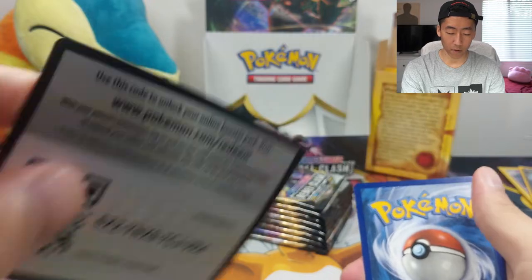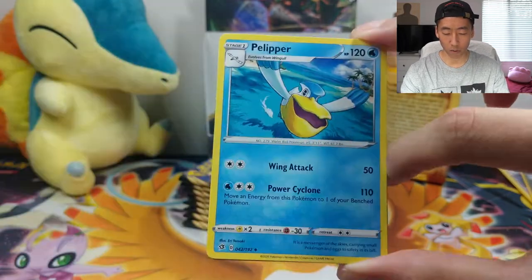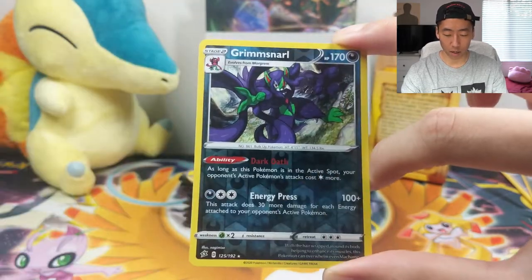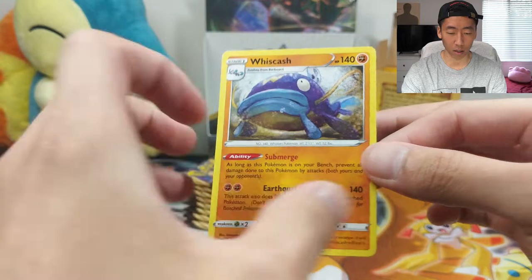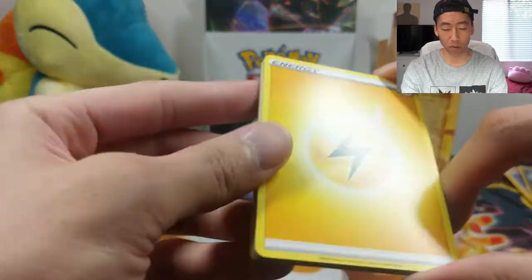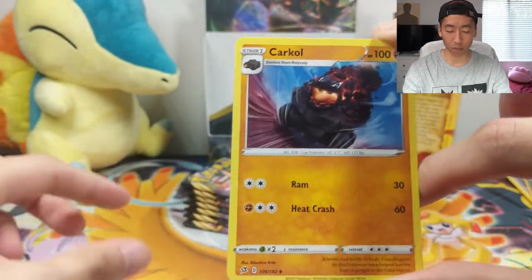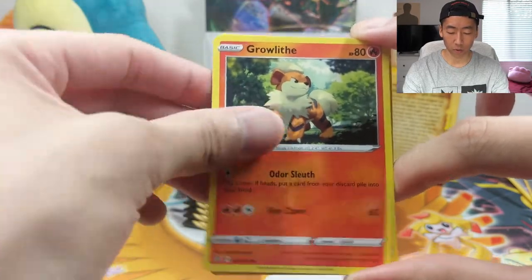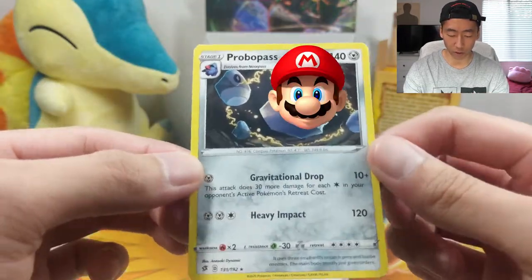Moving on to this pack with a code for you guys. We have a Grass Energy, Medicham, a Pokeball, Pelipper, Dreepy, Farfetch'd, Honedge, Sinistea, a Vullaby, Grimmsnarl Reverse — that's our first Grimmsnarl — and a Wishcash non-holo. We're nearing the halfway point for this part, hopefully we can pull something good in the remaining packs. Next: Lightning Energy, a Capacious Bucket — very playable — Turfield Stadium, a Carkol — our first one — Surskit, Magikarp, a Metatite, Milcery, Boltund, a Reverse Skyla, and a Probopass non-holo.